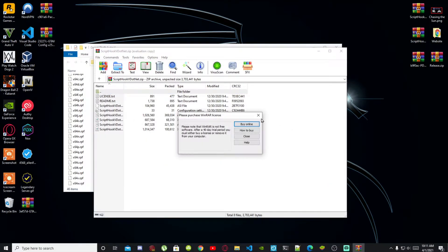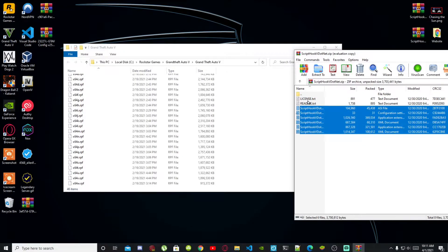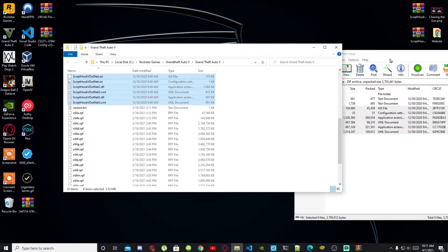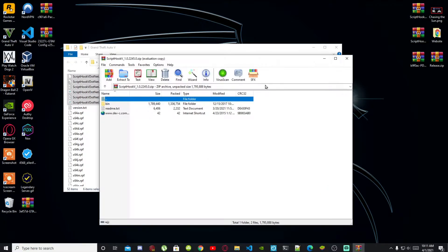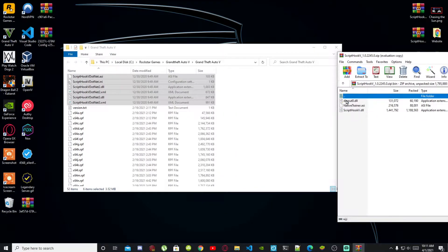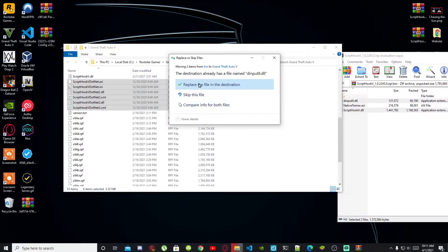Open up your ScriptHookV.NET extract folder. Select all the files in there except for the text files and drag them inside your Grand Theft Auto V main folder. Exit out of that extract folder. Now open up your ScriptHookV extract folder and go into your bin folder. Select dinput8.dll and ScriptHookV.dll and drag both files inside your Grand Theft Auto V main folder. If an application pops up, select Replace.